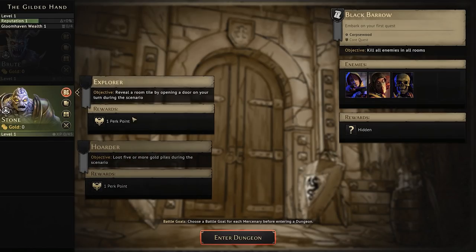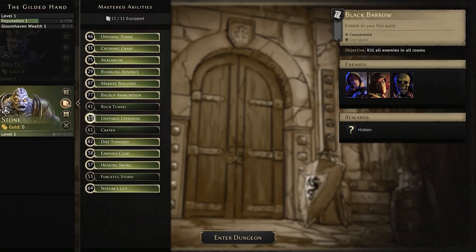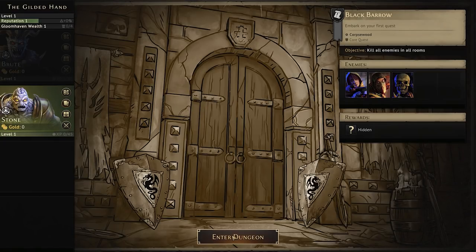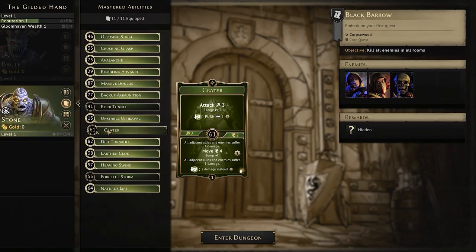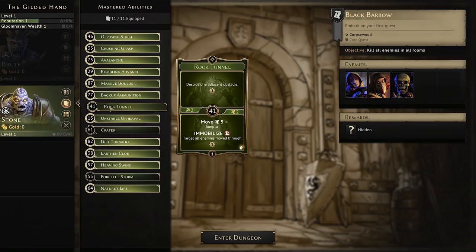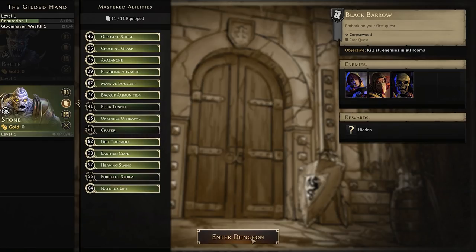I've got two battle goals — these are randomly generated. Dynamo: kill a monster during the scenario by causing at least four more points of damage to it than needed. I'll try it out. Then over here: reveal a room tile by opening a door on your turn. That'll happen — it's got to happen. I could change up my cards a little bit, but I think what I have is okay. Unstable upheaval is a tough one, but it would give me a good initiative score.